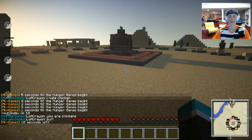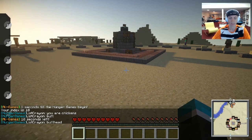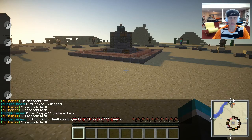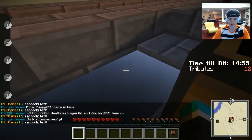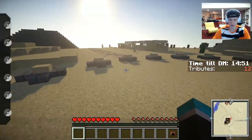Hey, what's going on guys, Tennis Ace here and welcome back to another episode of the Hunger Games. Today we're on Egypt, pretty cool map. I think I'm going to actually go after the chest in the middle this time because we never seem to go after these. Wow, that one had absolute crap — people are already getting hit.